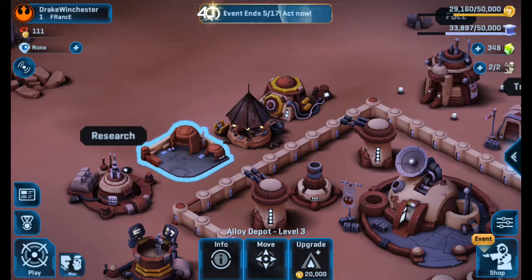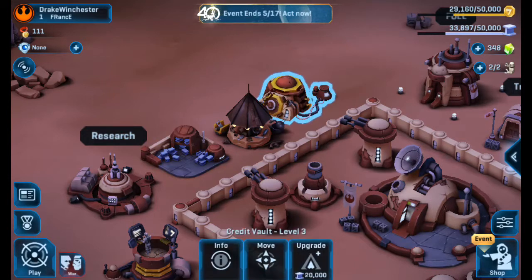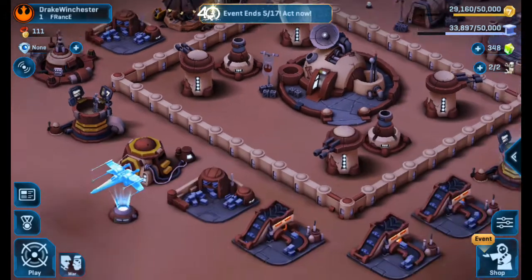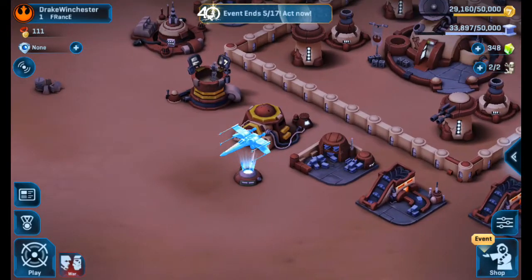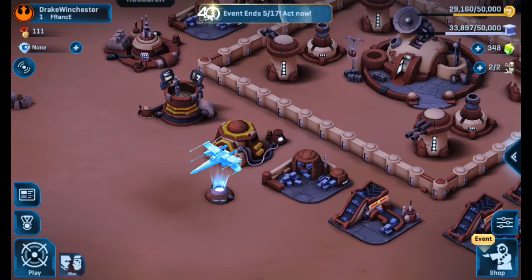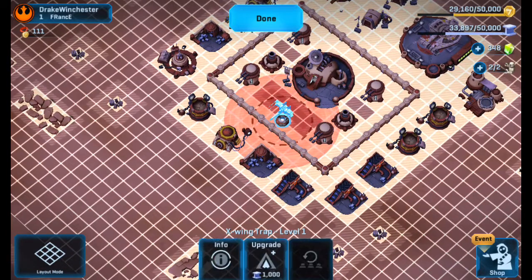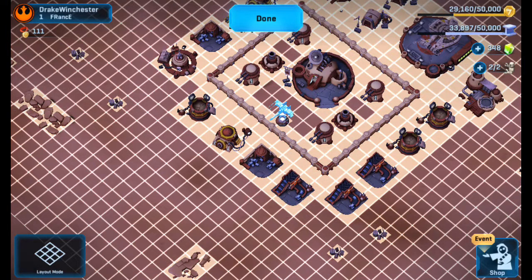We got more Alloy Depot and Credit Vault. As you can see, we can hold 50,000 of each resource now. We've got an X-Wing Trap over here. I'm going to move that — right up in there. Seems like a better spot. There you go. Lag.